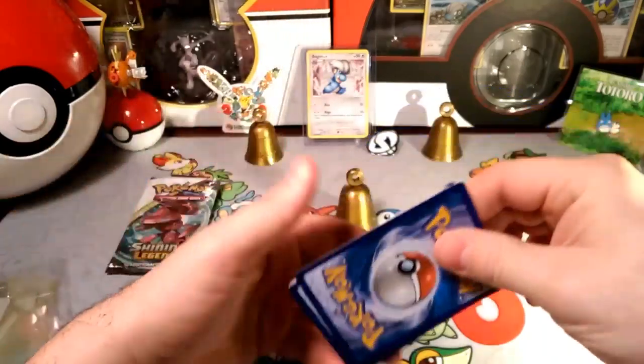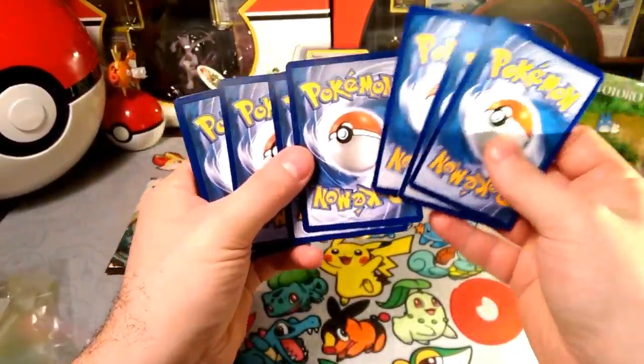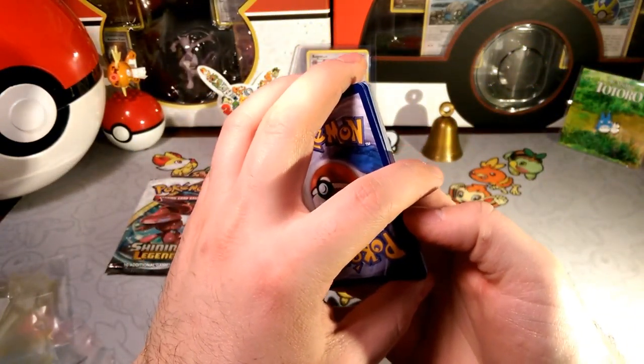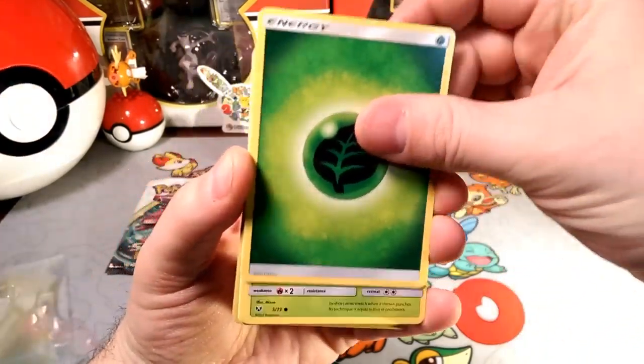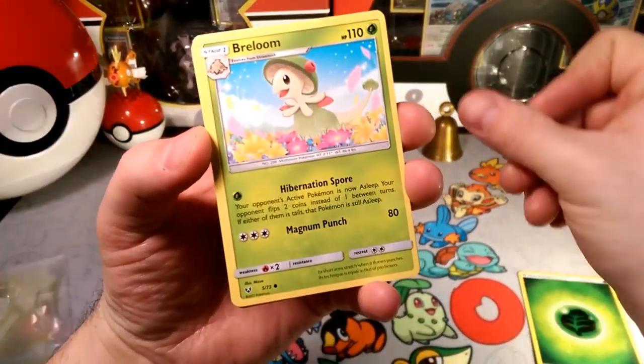We got a good pack there. And that is an energy — energy is going to be a psychic type. It's grass. We even had the Genesect pack. I just totally failed. Totally failed there.